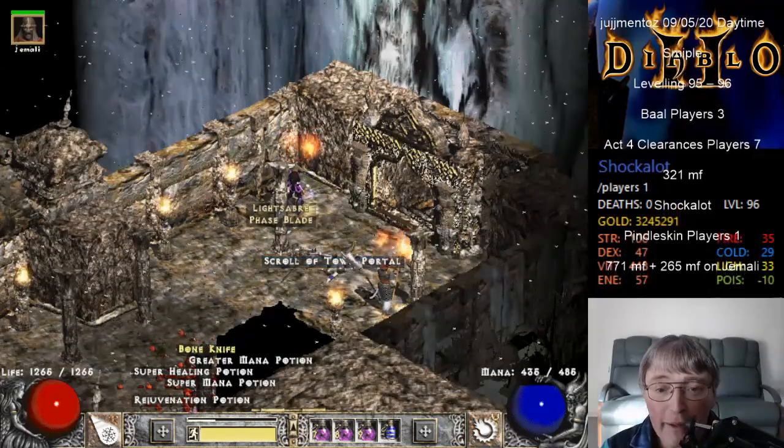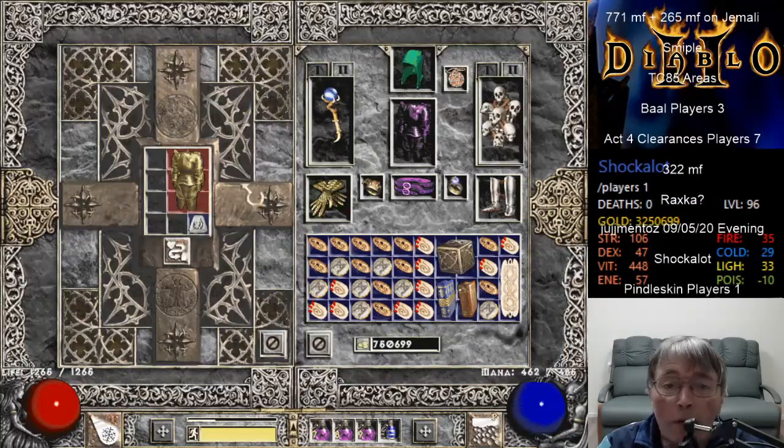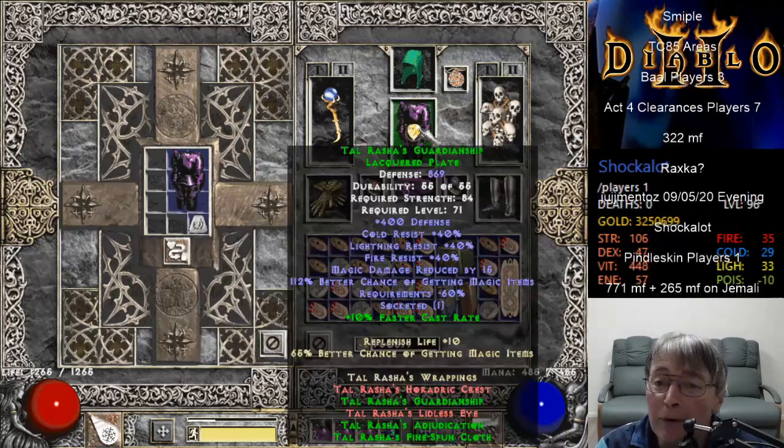I did think, just for a moment there, Azurewrath. No, can't drop it. Tell Raskhamare, people. There's a good find - 907 is certainly better than what I've got.